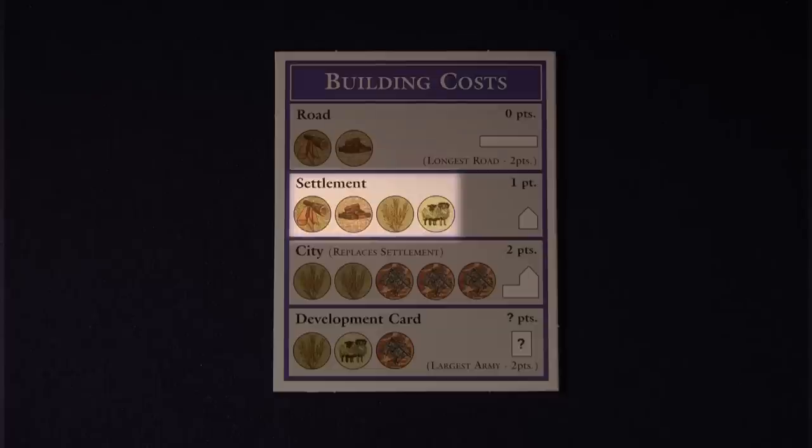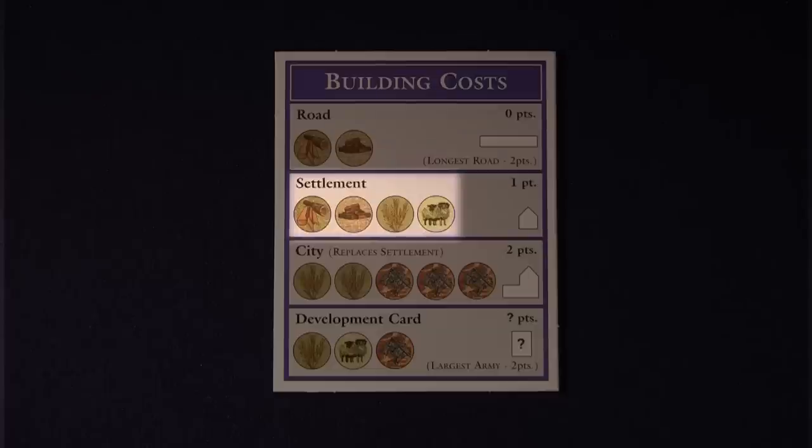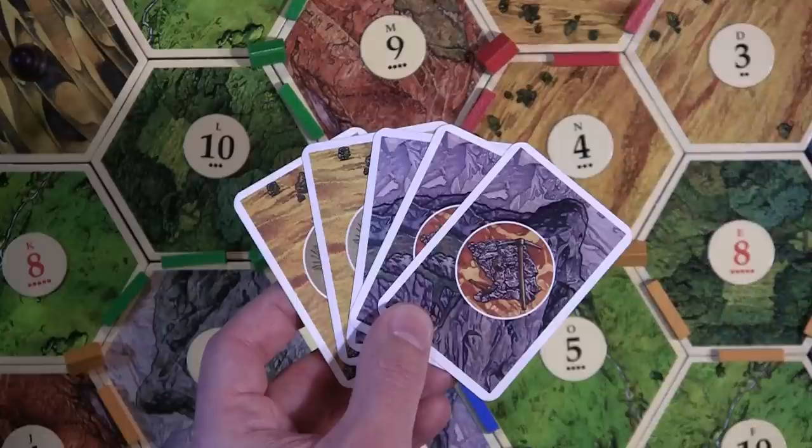Cities may only be purchased as upgrades to settlements. In essence, you need to first build a settlement — which costs one brick, one wheat, one sheep, and one wood — and then upgrade it with a city, which will cost you an additional two wheat and three ore.